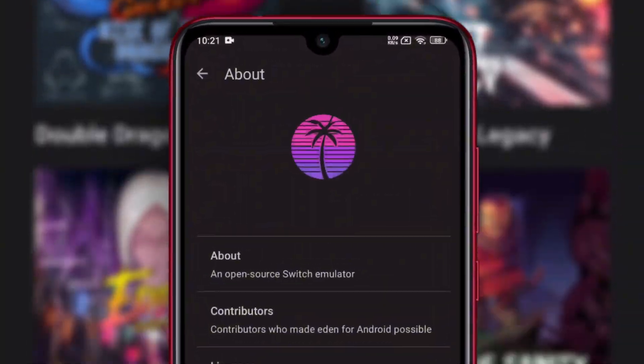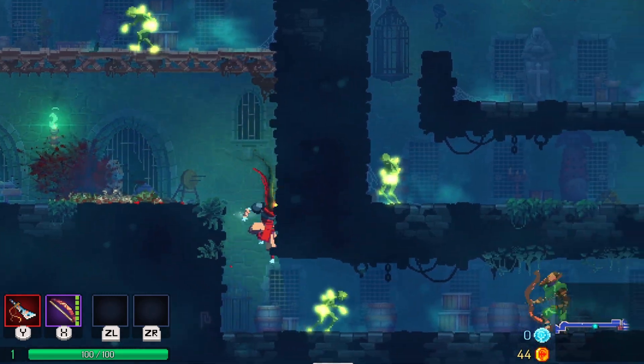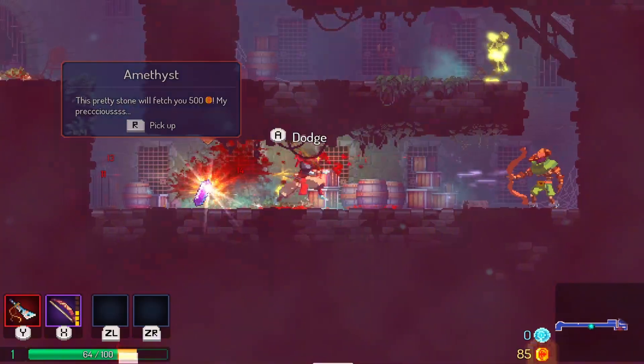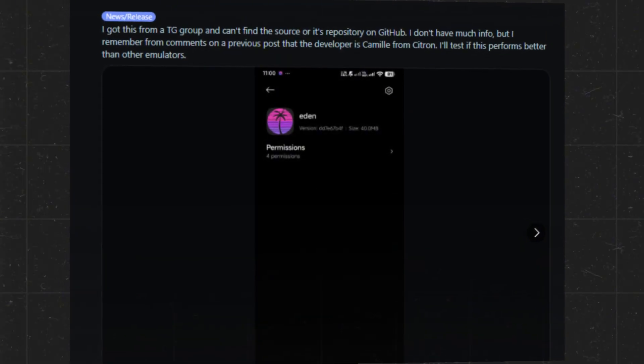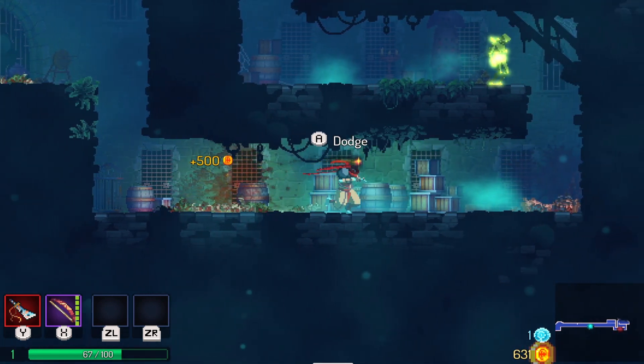Hey everyone! Welcome back to the channel. Today we're diving into something fresh and exciting in the world of Nintendo Switch emulation — a brand new emulator called Eden. There were some leaks hinting at a mysterious new project in development, and now it's official: Eden is real, and it's already making waves in the emulation community.